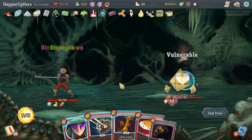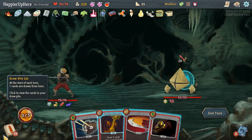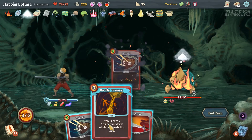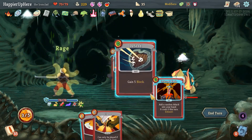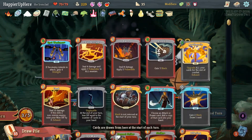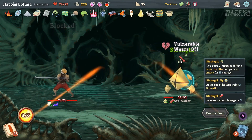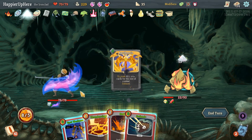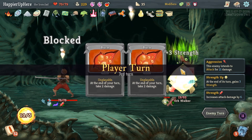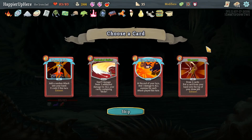13 incoming - I'm totally okay taking 13 damage if we get a Feed out of it. Let's just play Spot Weakness and Defend. We are fully defended. An upgraded Feed - perfect! Card rewards: Infernal Blade, Perfected Strike, Fire Breathing, or Warcry. Sometimes we play a lot of attacks for Fire Breathing but at most it'll be like three or four, so I don't think I'll take any of them.